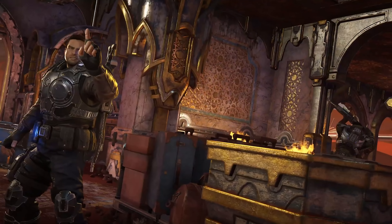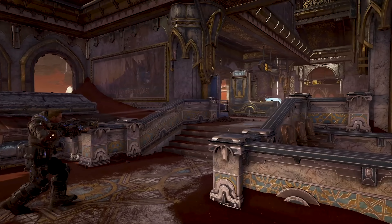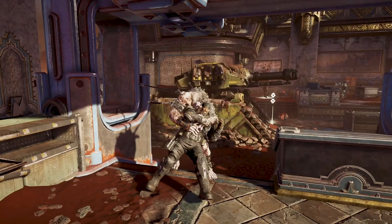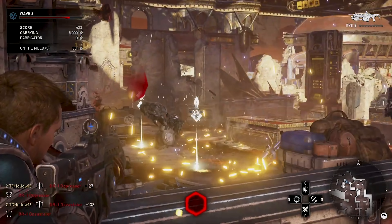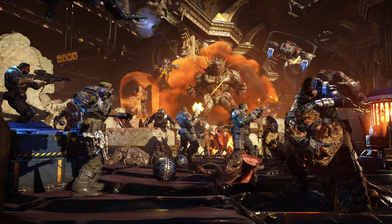Next up, we've got Marcus' son JD Fenix — that's James Dominic Fenix if you want to be formal, because he's named after his dad's BFF from the original trilogy, the sadly departed Dominic Santiago. JD has risen to the rank of officer, and in Horde Mode that means he gets access to the very best toys the COG armories have to offer. His ultimate lets you mark a target and call in an airstrike, delivering some death from above on your swarm foes. And as an offense class character, he also gets an ammo pickup from every sixth critical hit kill to make sure his weapons never run dry.